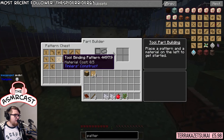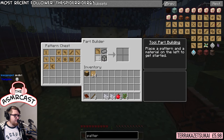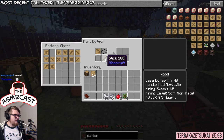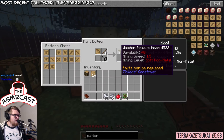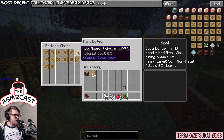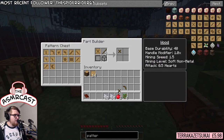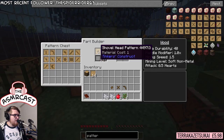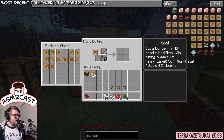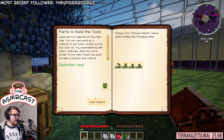So let's have a look here. Pickaxe pattern there. And sticks, maybe. And then a binding, which I guess was this one. Pickaxe binding, shovel, and axe - I think that was it. There we go. Yep, that seems to be everything.